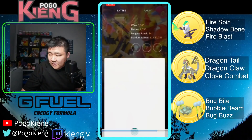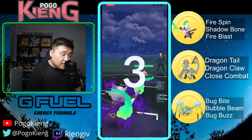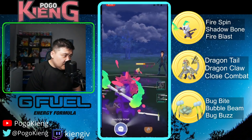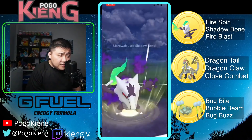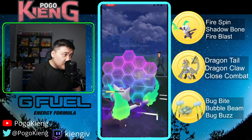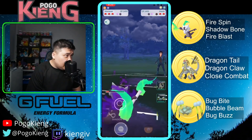Looks like they're running into some queuing issues. All right, we have Alolan Marowak into Jirachi — you love to see it, exactly where you want to see it. They're actually staying, which is fantastic. Going to throw right before they make it to the Psychic. Going to have to shield this. They'll likely throw Doom Desire — oh, they actually throw a Psychic here, very interesting. Can look to farm all the way down.